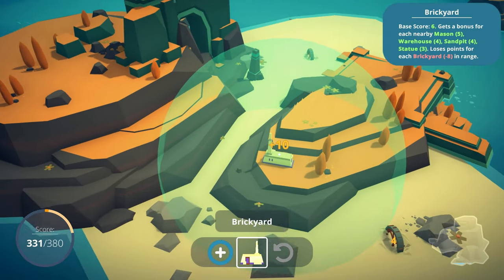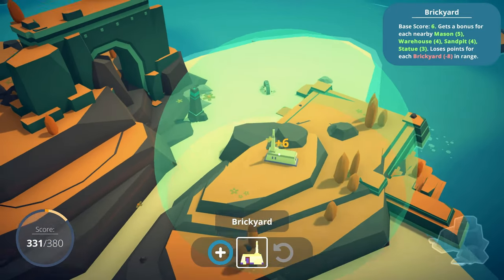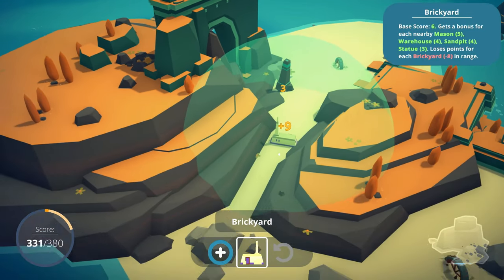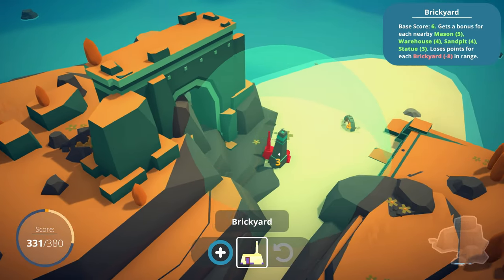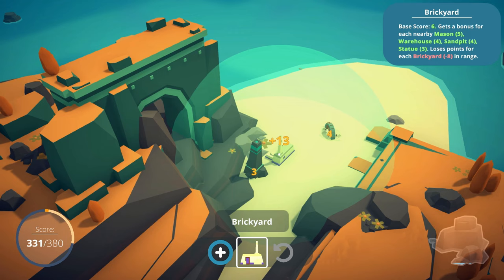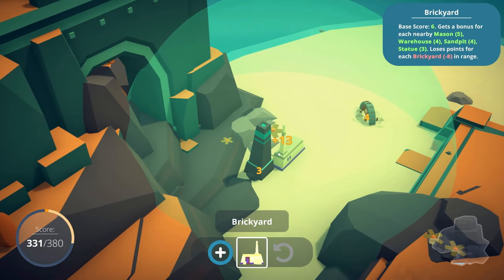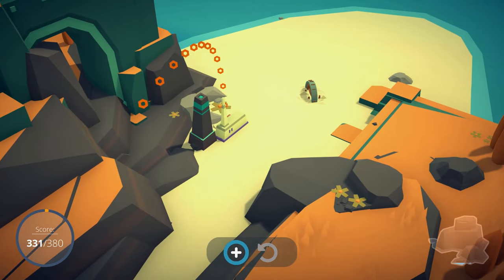Go back just a little bit, because it was catching the other sand pit. It's a base score of 6. Whatever nets you the most points, I'd say. We'll go for this - I imagine we're going to get another brickyard at some point anyway, but I want to do some rotation here. Really make it look pretty. There we go.